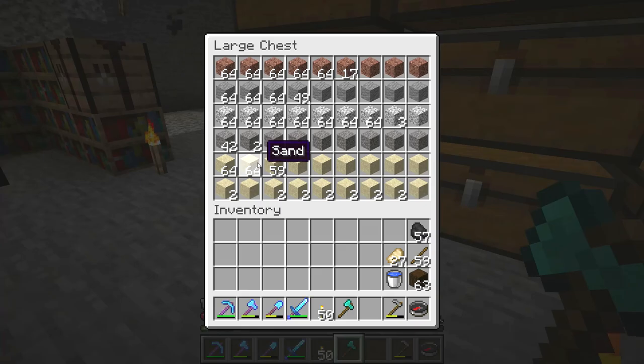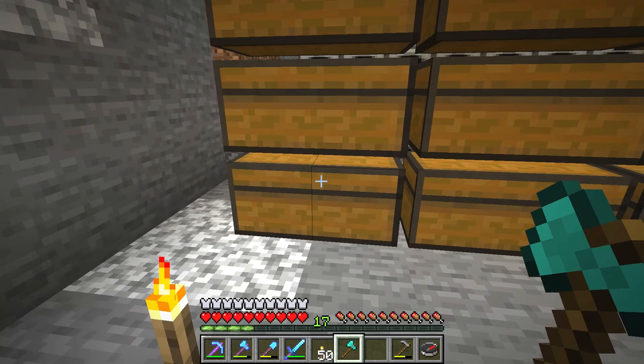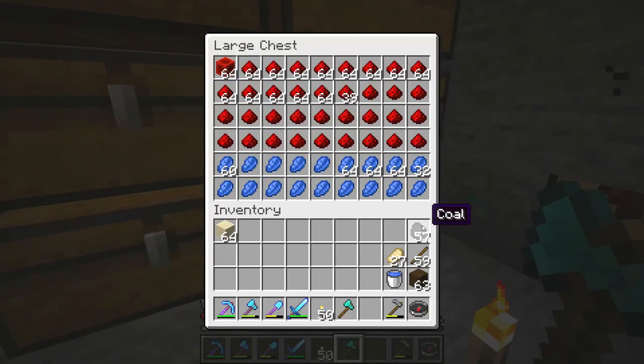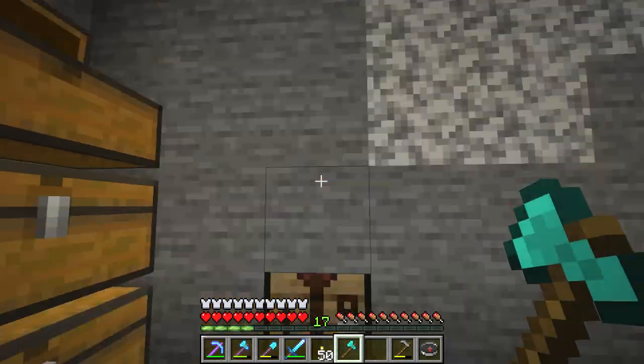Hello everyone, I want to show you how to get water bottles for brewing. First of all you'll require sand, then you have to turn the sand into glass, so let's get some coal for our glass.